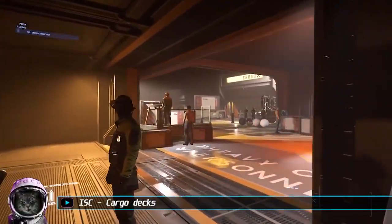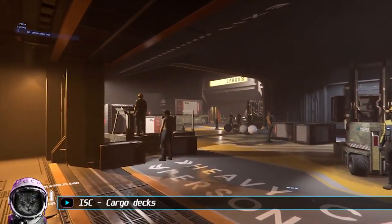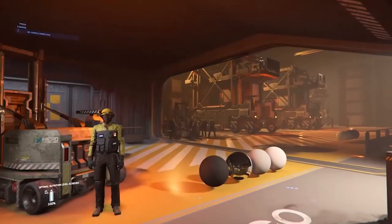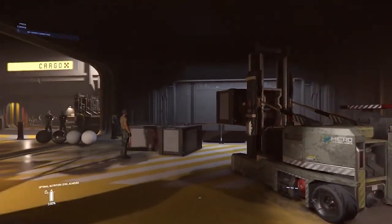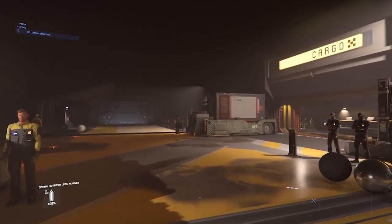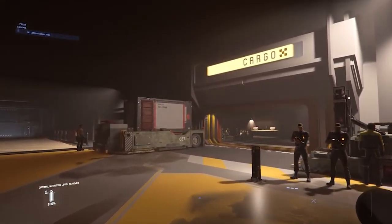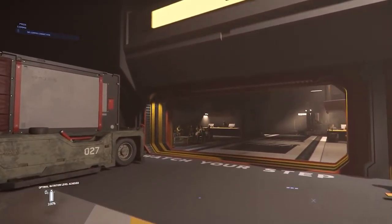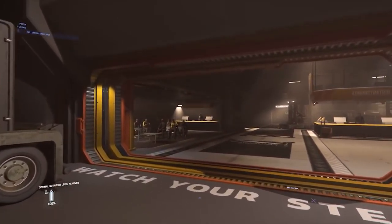We also have a look at the inside of the current part white box, part gray box progress of the upcoming cargo decks, currently scheduled to come online later this year. As mentioned in last week's player trading app segment, future iterations will tie into gameplay where folks will be able to leave things for consignment, providing a place for the storing and transfer of goods for both players and NPCs alike.